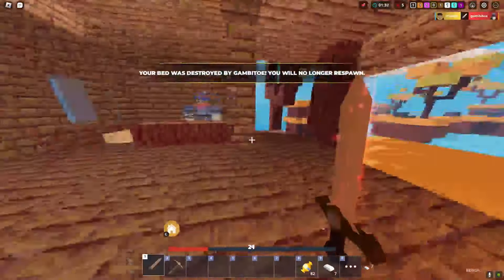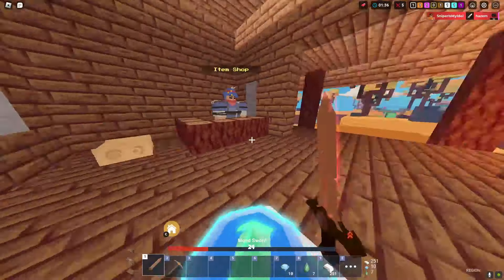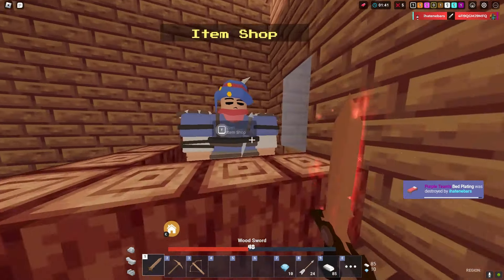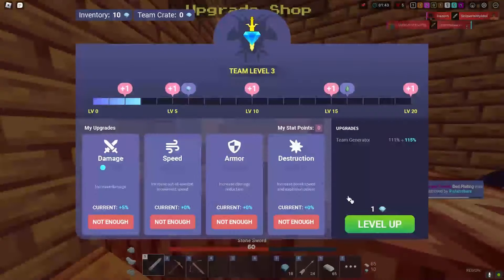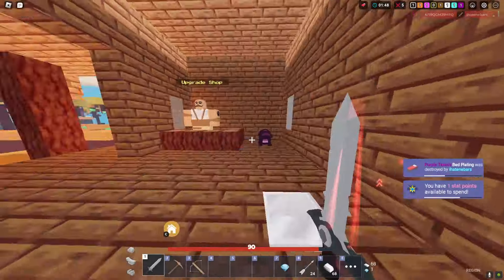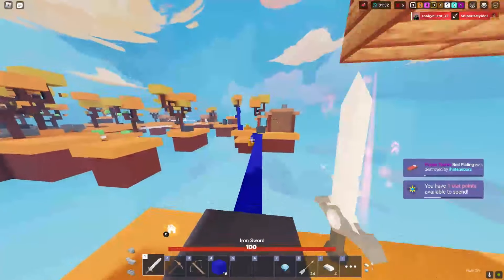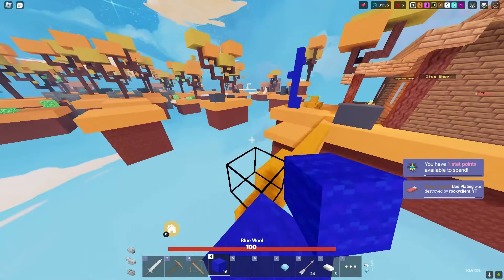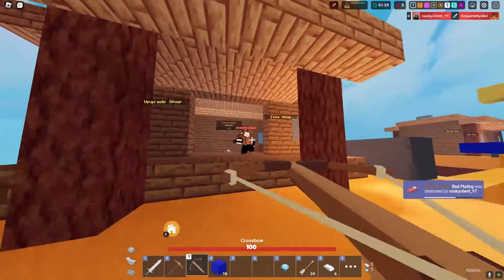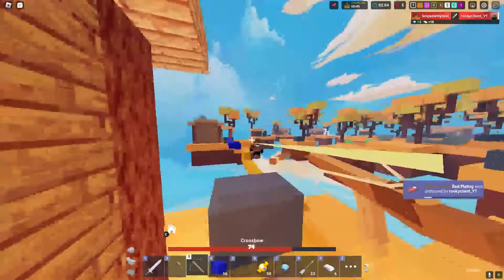Let's deposit our candy. He had an axe and destroyed us! We have 82 more candy — we'll break the pinata now so we can actually farm him properly. Oh my god, look how much stuff we got — this is insane! You don't even need that much candy for this much stuff. We literally have a crossbow already — he's gonna think I'm hacking. Let's buy an iron sword. Full iron and a crossbow at one minute 55 seconds!